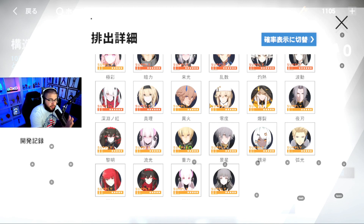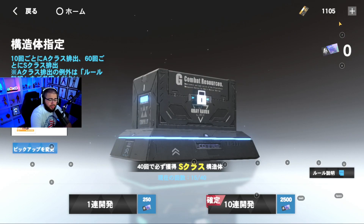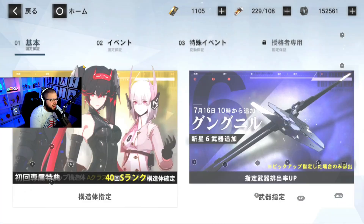I recommend doing your four multis on the first banner first to see what you get, then choose your character through the select ticket — you don't want to accidentally get the same character twice. If you wanted two S-ranks at the start you could try that, but it takes 20-plus minutes each attempt and you might not even get an S-rank, making it a lot of time wasted when you could just keep progressing the story.